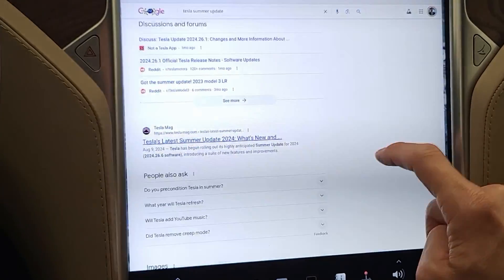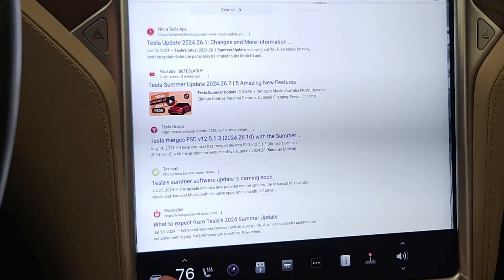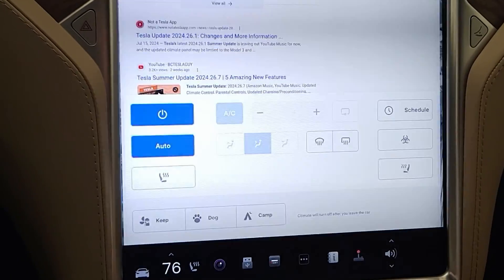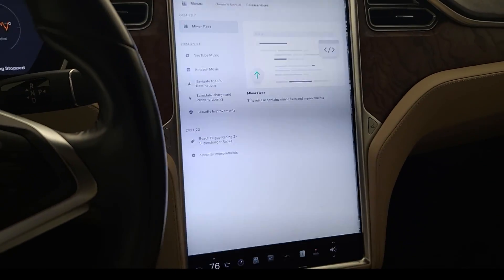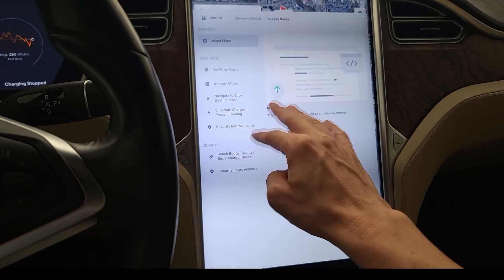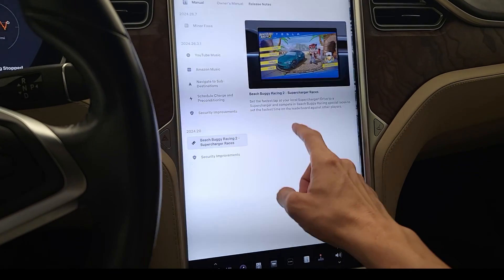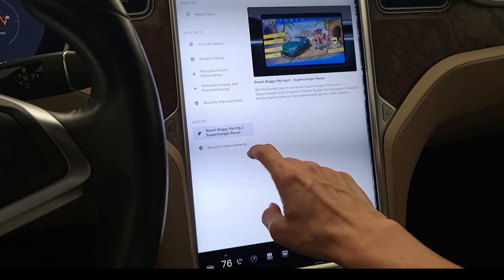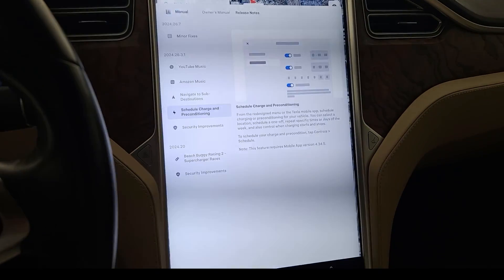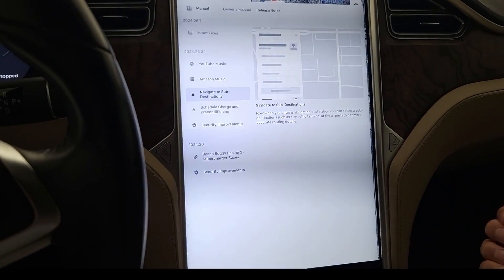The really big one is we also got some new media options, and that's going to be a lot of the focus of this video because those I did get. Looking at the release notes from my vehicle — I'm on 24.26.7, and 24.26.3.1 is the one that came with really all the summer stuff. We got a new scheduled charge and preconditioning window, navigate to sub-destinations, and also Amazon Music and YouTube Music.